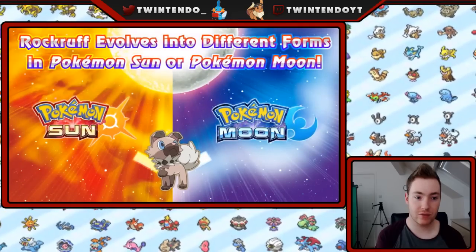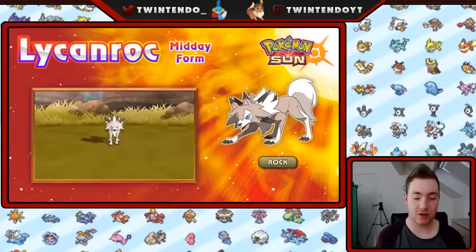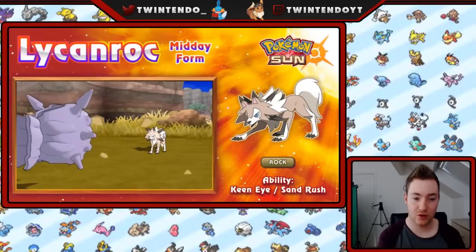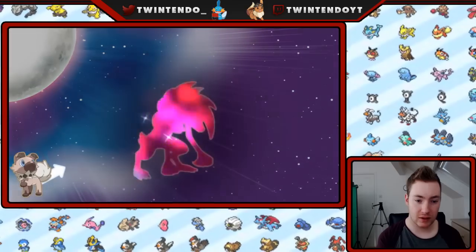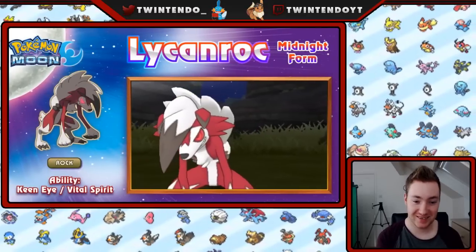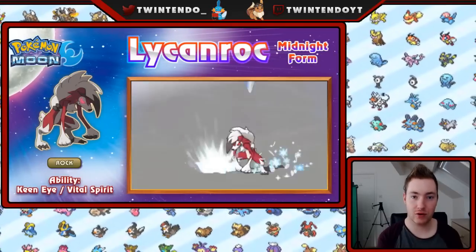Lycanroc will fall into different forms in Pokémon Sun or Pokémon Moon. I'm getting Sun because I really want this form — Lycanroc Midday Form. So I'm guessing it's got the same name for both? Because that's an awesome design. It's like a proper wolf, a pure wolf, whereas the other one's a werewolf. And Lycanroc Midnight Form, also known as Wishiwashi apparently — it's not bad, it's quite good, but I prefer the other one personally. They're both cool, good designs both of them.